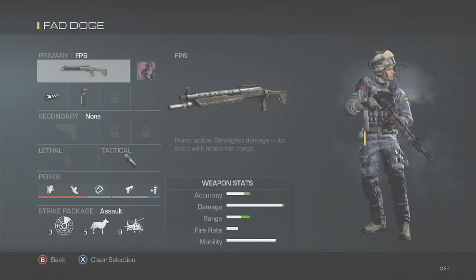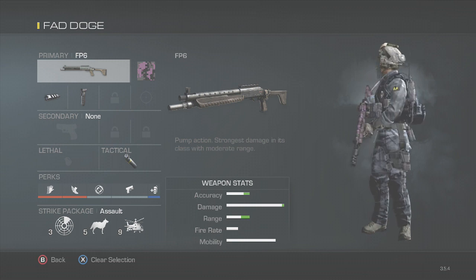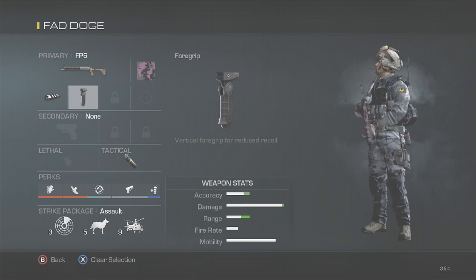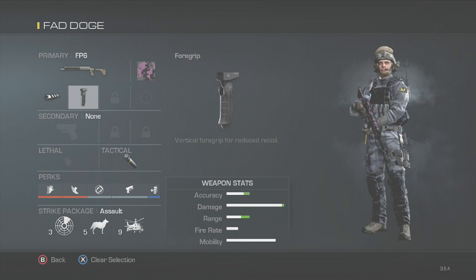Onto the custom class — it's really simple. This gun is really strong and we wanted to expand upon that for this class. Starting off, we put the muzzle brake attachment for extra damage at range, which works out really good. Foregrip reduces recoil — always nice on a shotgun — and adds a little accuracy. These two attachments work really well together. Honestly, I don't recommend buckshots; it does not really do that well for this gun, in my opinion.